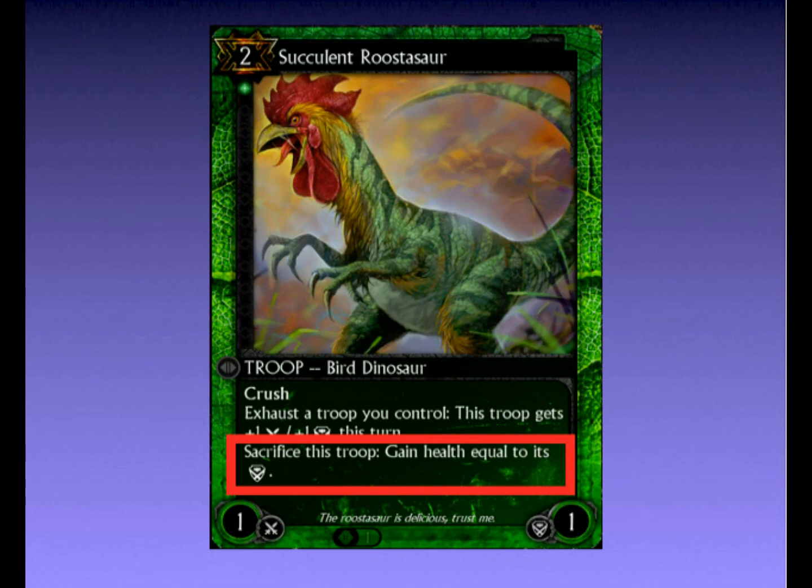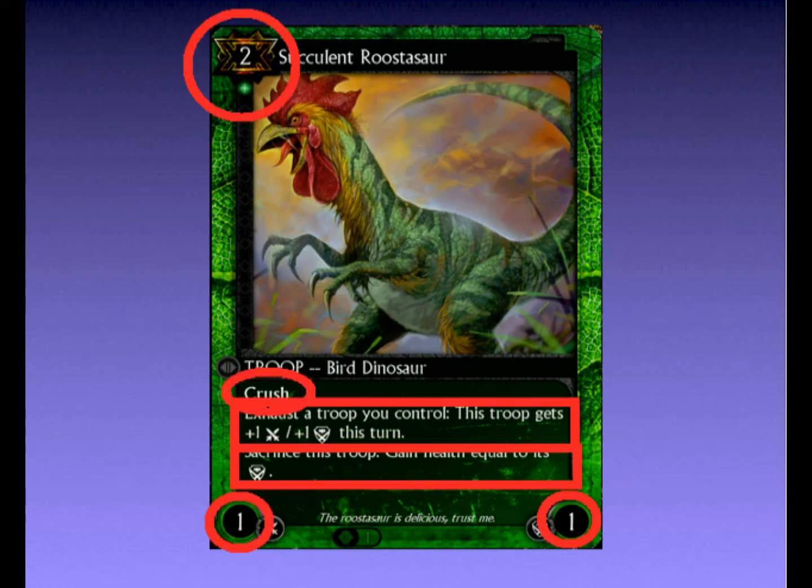If your opponent plays Extinction, you can exhaust all your troops to him, and then sacrifice in the hope that the life gain will help you weather the control storm that is to come. Essentially, because of the combination of all his abilities, he could very well be the aggro creature that wins aggro matchups. But of course, to make a card really shine, you need to put it in a deck that it synergizes well with.